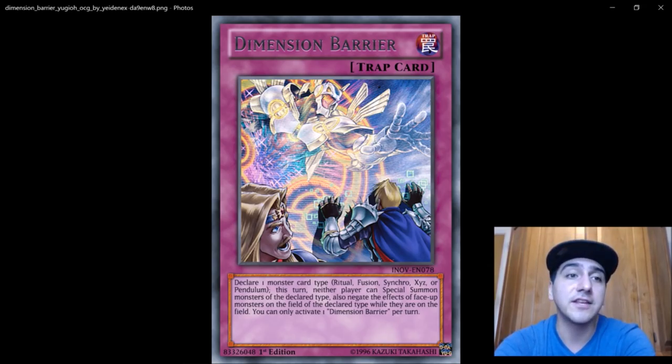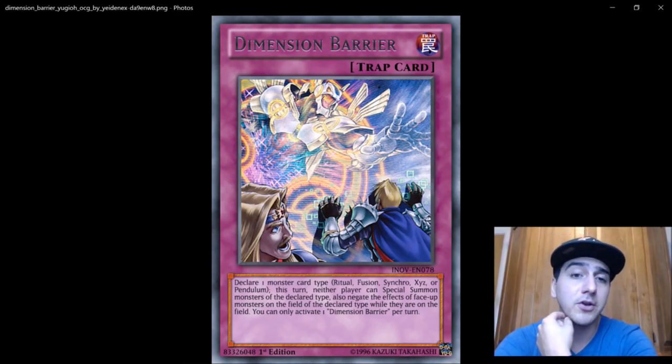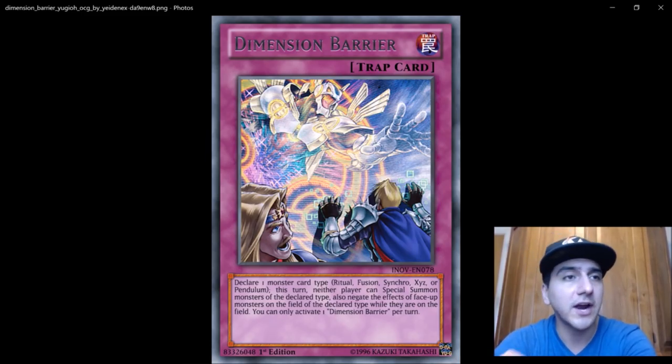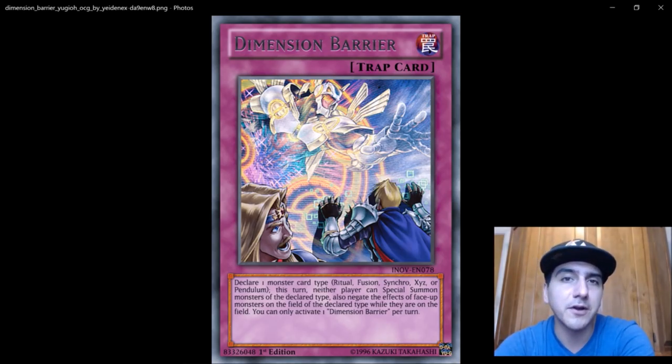Certain decks are already playing it — Paleozoics have been known to main three copies. If you think of a basic trap deck running Solemns, three Strike, Warning, and you add Dimensional Barriers, it's just insane. Playing three of this plus one Vanity's Emptiness is basically like having four Vanity's Emptiness, because you're saying 'for this turn you can't play Yu-Gi-Oh.' Once you know what your opponent is playing by turn one or two, you can set up Dimensional Barrier accordingly.